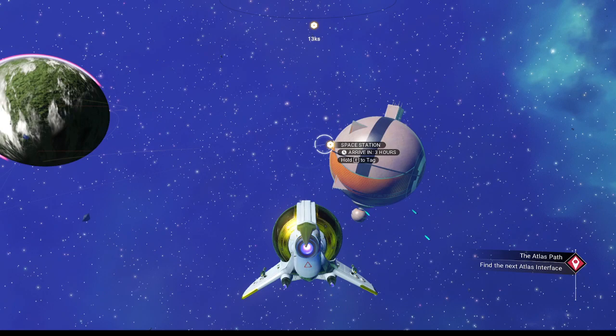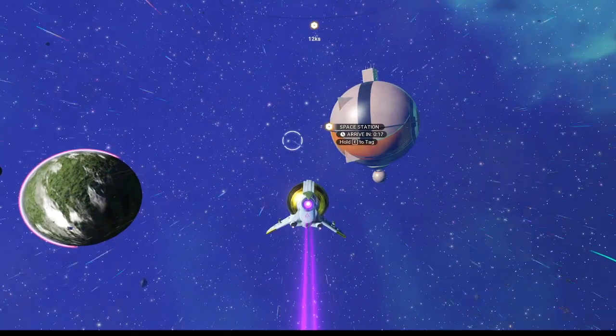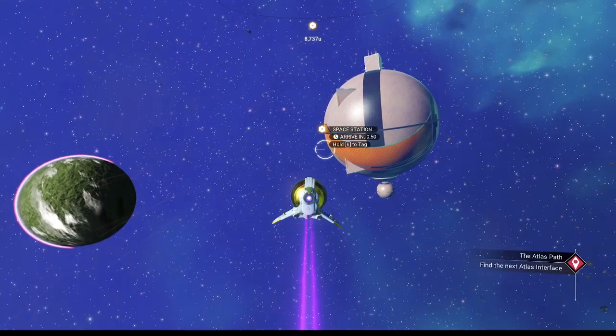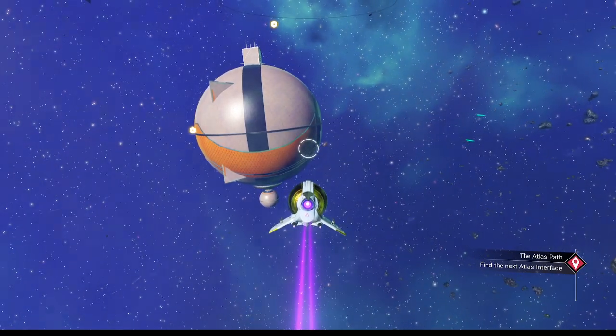Volcano planets work, just like swamp planets work. The only ones that don't work, I think, are dead planets and glitched decoration planets. I'm not sure about the weird or strange planets, like Crimson or Cerulean planets — I don't know if those work or not. I assume they do, but I haven't found one yet, so I haven't been able to test.